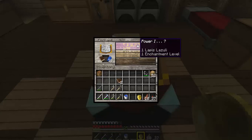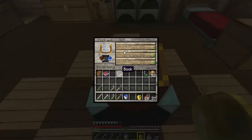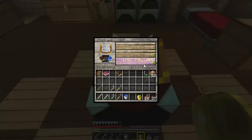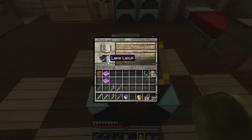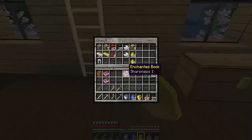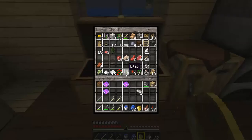Let's knock these books out. We got Protection one and Power one. Unfortunately we don't have a bow yet, otherwise the Power one would be really nice. We got Sharpness one — that's nice. Feather falling — I think I'm going with the feather falling. Last one gives Sharpness one and Efficiency one. I'll grab the Sharpness, and since our sword is at about 80%, I'm just going to go ahead and make another one.